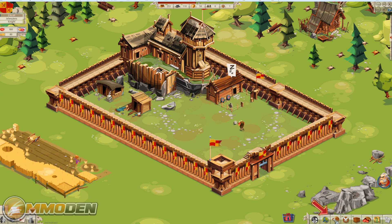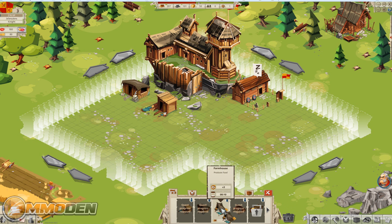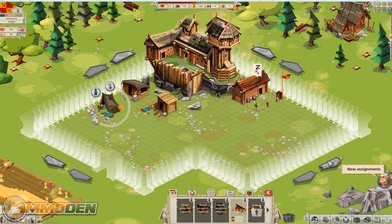Level three wants us to build a farmhouse. We'll also expand again — buy that extension first, then build the farmhouse right over there. Boom, ten seconds. Right now we can't do much because certain options are locked down; we have to complete these quests in the order they want us to, to make sure we get a good start.